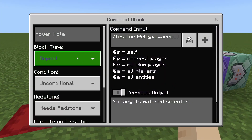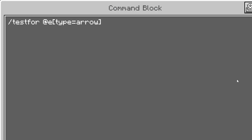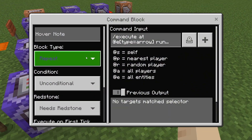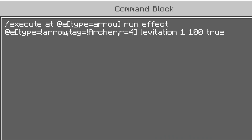We're going to be starting off with a repeating command block that needs redstone. The command is slash testfor @e type=arrow. Then we have a comparator going into a repeating command block — this one also needs redstone. That's going to be: slash execute @e type=arrow run effect @e type=!arrow tag=!archer r=4 levitation 1 100 true.